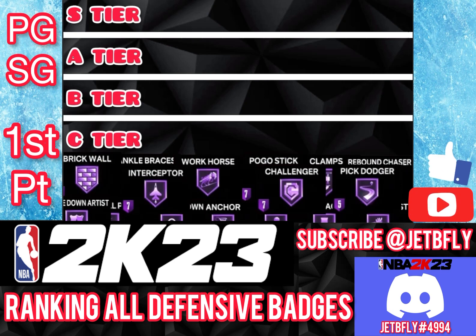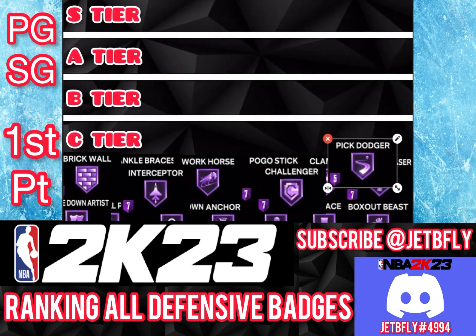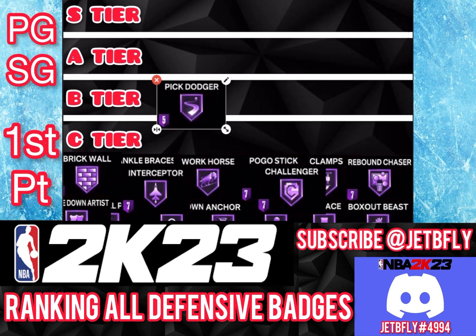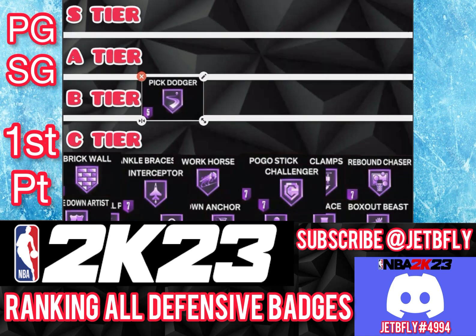The first badge I'm gonna go with is Pick Dodger. A lot of people don't really use picks. Teams don't really utilize picks. In my opinion it's useful, but I wouldn't put so many points on it. Maybe bronze or silver is fine. Anything over silver, I think you're wasting points. As a guard you could rank it higher, A tier, but I'm gonna leave it at B tier.